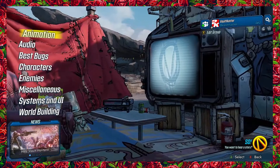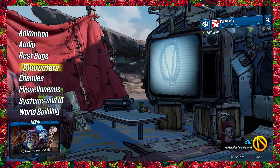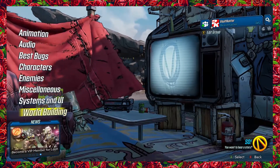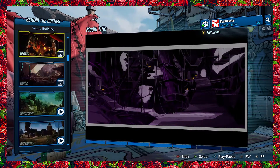That brings us to the final part of the add-on: the never-before-seen behind-the-scenes content. We don't want to spoil all of this by showing you everything now, but you can expect to find plenty of insights into the development of Borderlands 3, including bloopers, cut content, and other behind-the-scenes selections. You can also explore a gallery of full concept art, storyboards, lost maps, and footage of Borderlands 3 from throughout its development.